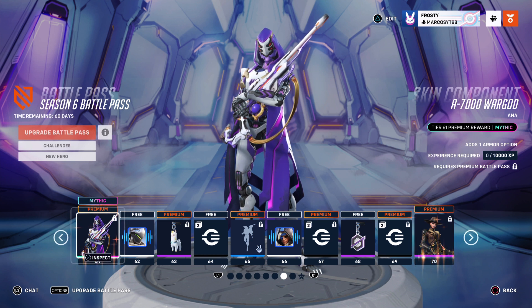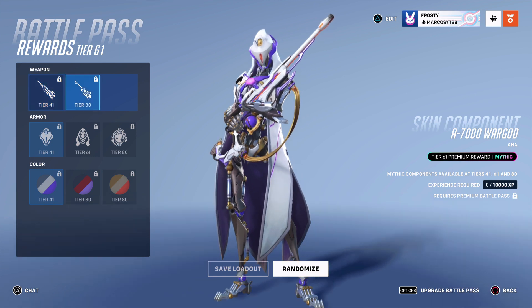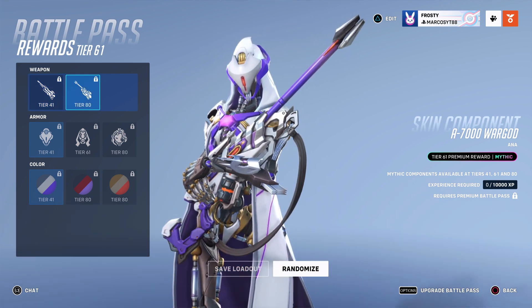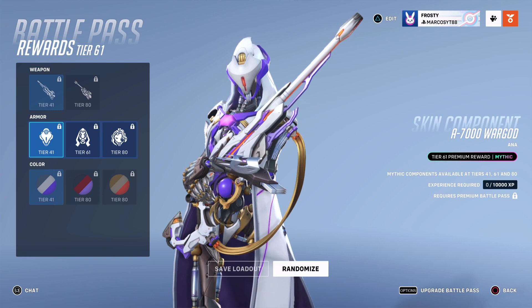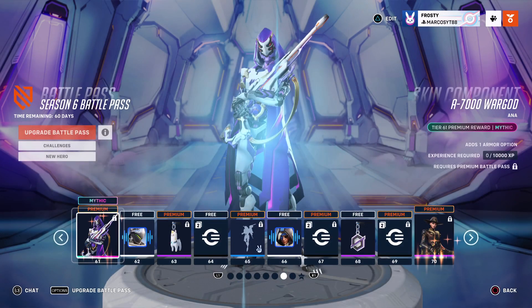A700 War God skin - oh yeah because all the mythic skins, you can customize them. That's pretty cool, like last season's Tracer.